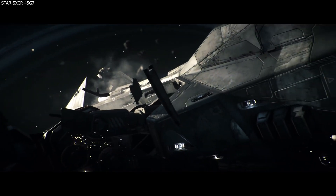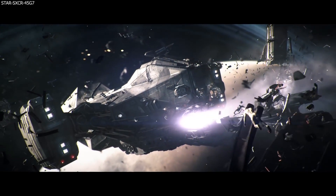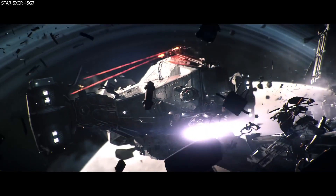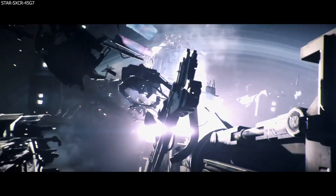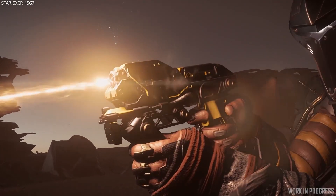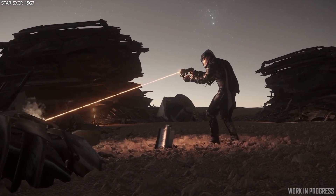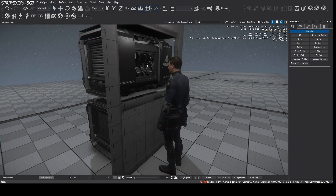Next question: everything seems to use beams rather than tactile hand interactions — why? They say it's just a great way to get the first implementation of each system in using the multi-tool, as it only requires an attachment swap, allowing them to bring the system in quicker without relying on deeper animations. Salvaging will initially use a beam to strip the hull, but as salvage expands you will be physically grabbing components — evolving beyond just controlling a beam.